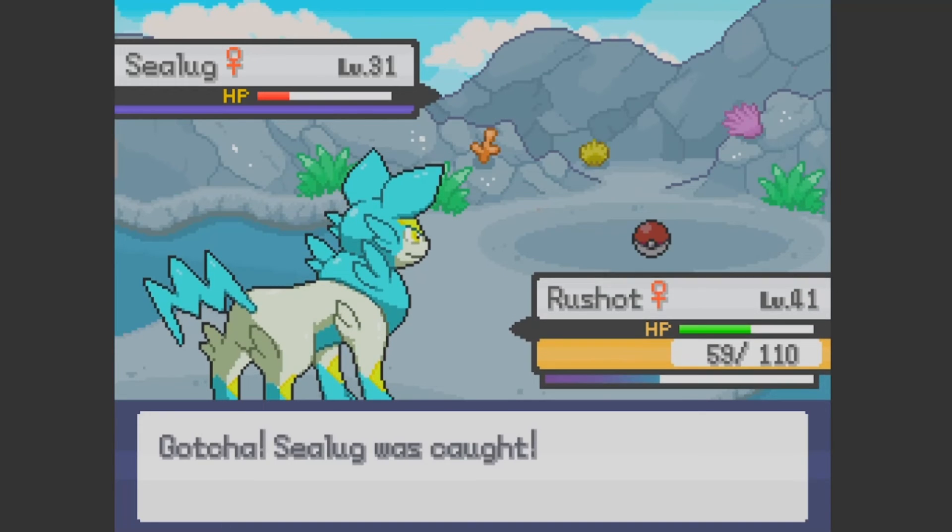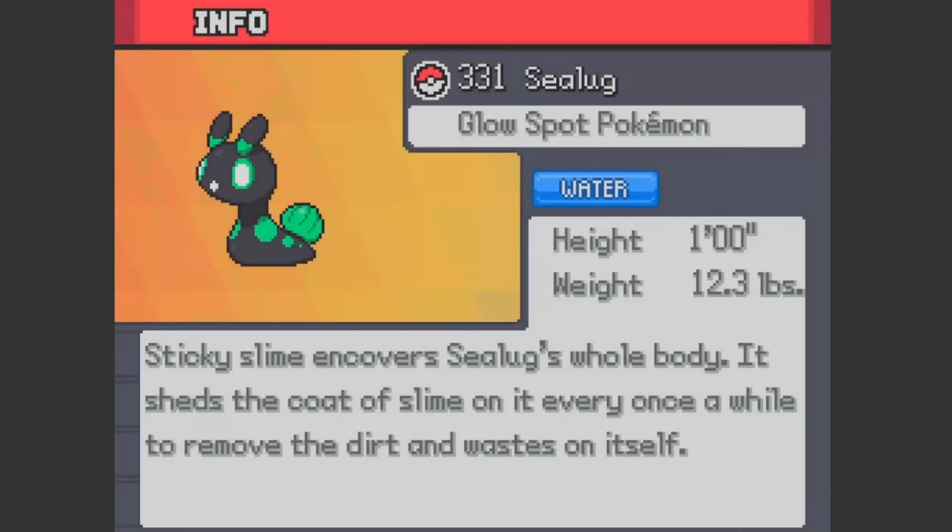Yeah, there we go! What's a sea lug? Just pure water — the Glow Spot Pokémon, so it glows. That's super cool. Sticky slime covers Seel's whole body. It sheds the coat of slime every once in a while to remove the dirt and waste on itself.